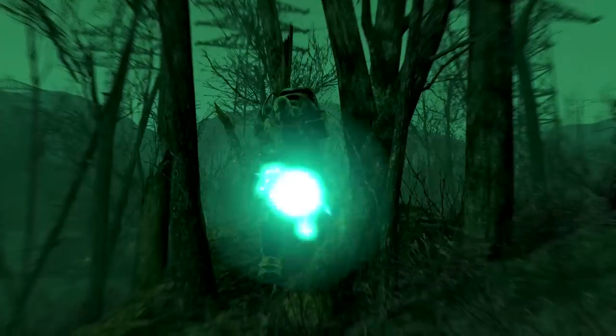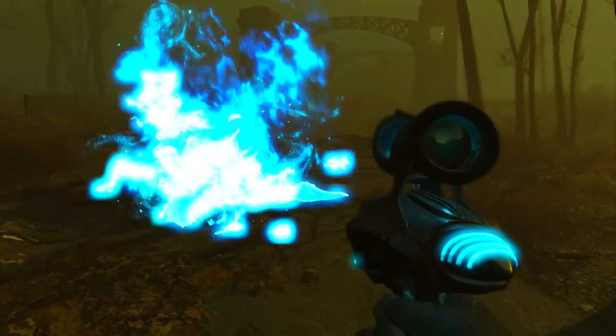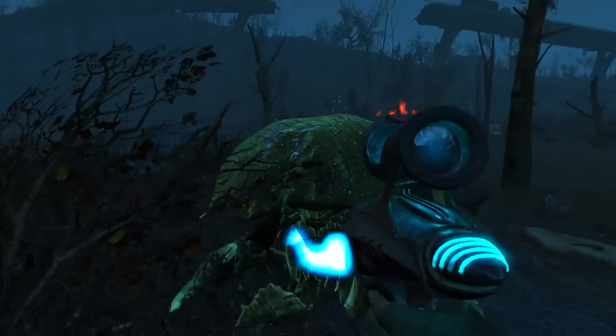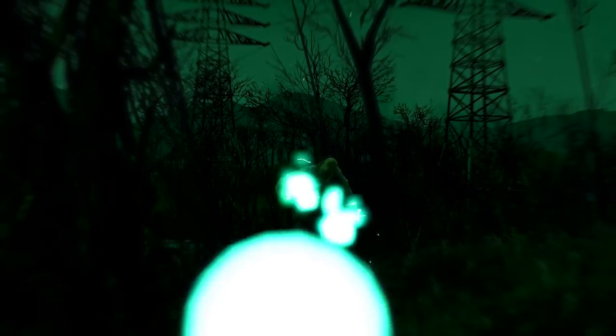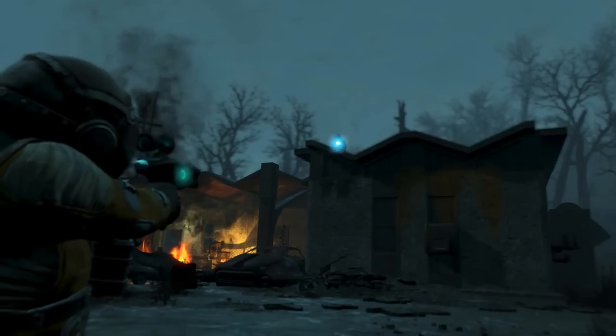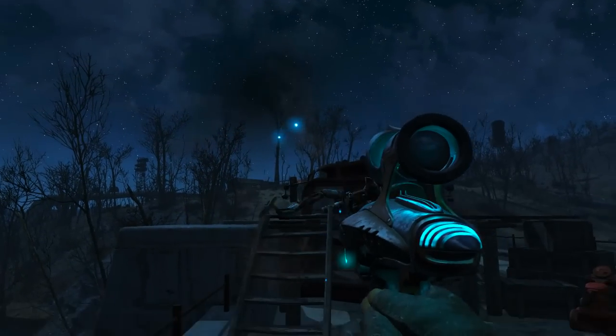Although the damage per shot is not that high and has been reduced by one, we can now use fusion cells, so we can actually use it consistently from as soon as we apply the mod until we finish the game, instead of being limited to around 400 alien blaster rounds. The alien blaster has a very fast firing rate — it's not automatic but fires just about as fast as you can click the fire button. After applying mods, both accuracy and range have been greatly improved, and I do believe the fully modded alien blaster is an actual viable option as a close to medium range scoped sharpshooter pistol.